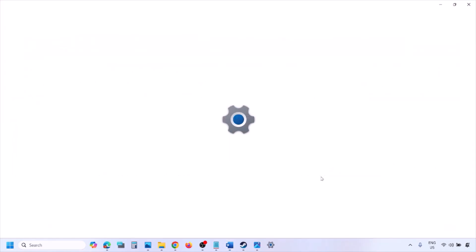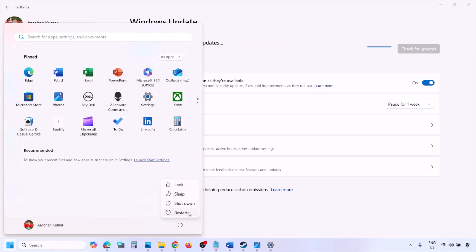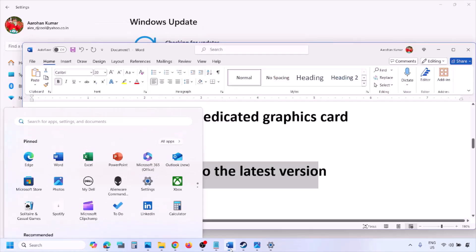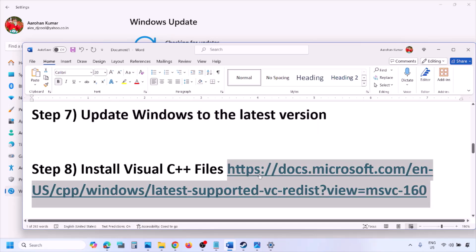The next step is to update Windows to the latest version — this is important. Go to Windows Settings, go to Windows Update, click Check for Updates. Once all updates are installed, restart, and after the restart launch the game and check. The next step is to install the Visual C++ files.